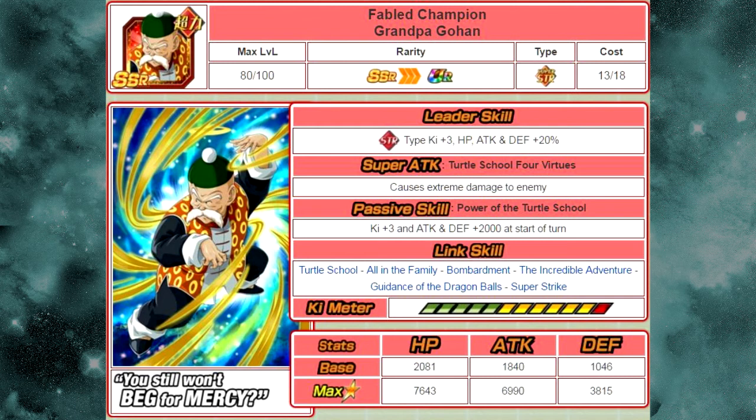Let's go over the rest of his stats. Super Attack is Turtle School Virtues — he causes extreme damage to the enemy. Passive Skill is Power of the Turtle School: Ki plus 3, and Attack and Defense plus 2,000 at the start of turn. So not only is he an amazing leader, he's automatically giving himself Ki plus 3. That Ki plus 3 really comes in handy — assuming you're running two Grandpa Gohan leads, you're going to have him at Ki 9 right off the bat with no Links active, meaning all he needs is three orbs to Super Attack. Link Skills are Turtle School, All in the Family, Bombardment, The Incredible Adventure, Guidance of the Dragon Balls, and Super Strike. Max stats: HP 7,643, Attack 6,990, Defense 3,850. He's not an amazing unit, but he is very viable, and he's going to be super viable on the LR Goku event that may come in the future.